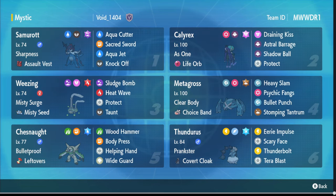Metagross is here with Stomping Tantrum, Bullet Punch, Psychic Fangs, and Heavy Slam, rocking Choice Band. What's funny is it has Ground Tera and Stomping Tantrum - I would think you'd want Earthquake. But if you look at the team, Wide Guard is there, Calyrex and Wheezing have Protect, and Thunderus is immune to Earthquake anyway, so you could get away with Earthquake if you position well. Calyrex's only noteworthy move is Shadow Ball in case you don't want to deal with Wide Guards.